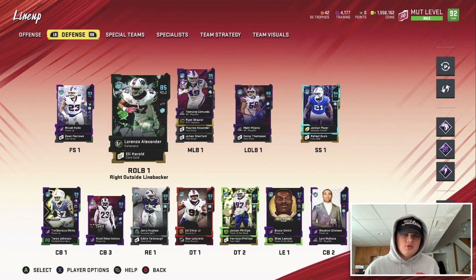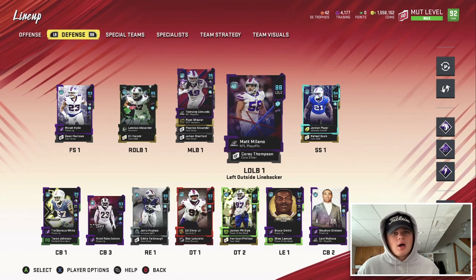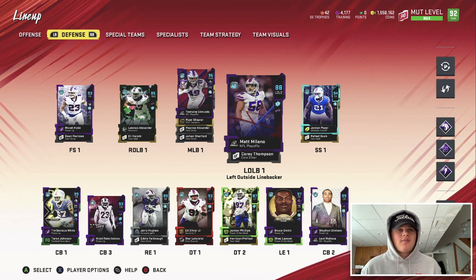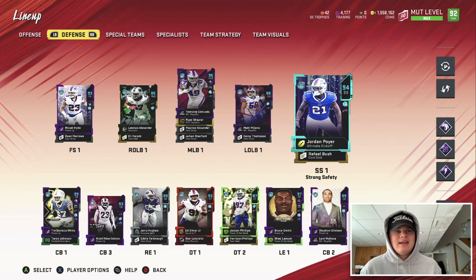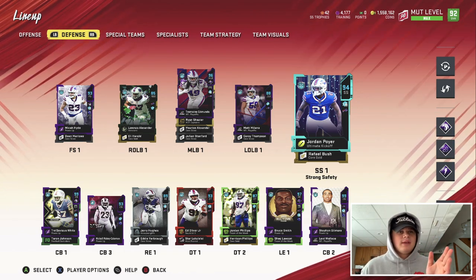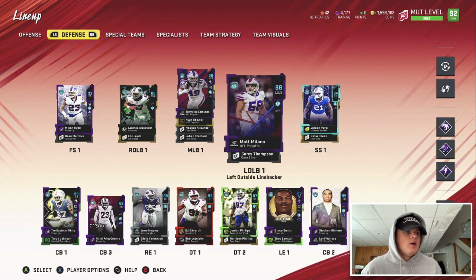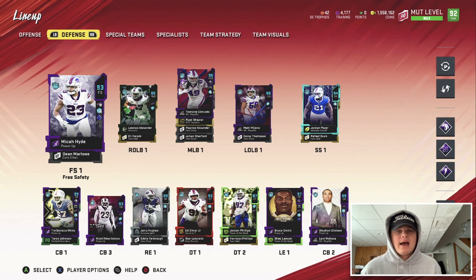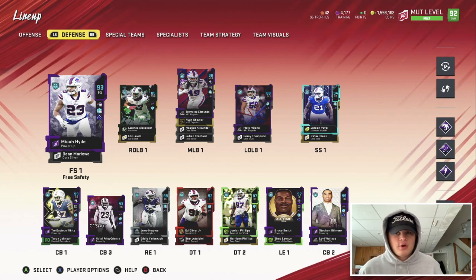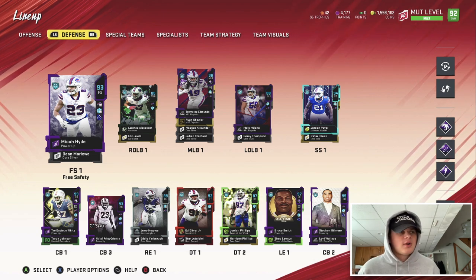Moving away from Tremaine Edmunds, our outside linebackers are pretty poor — I don't really use them at all to be honest. We got Lorenzo Alexander and Matt Milano. Our safeties, however, are some ball hawks — they're not big hitters, trust me, but they are freaks when it comes to zone coverage. We've got 94 Ultimate Kickoff Jordan Porter — he needs an upgrade soon. Our free safety is 93 overall Micah Hyde.